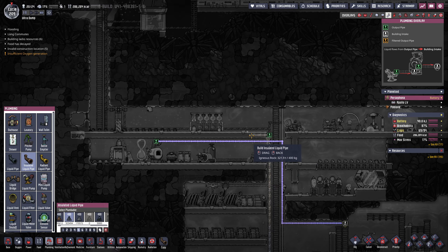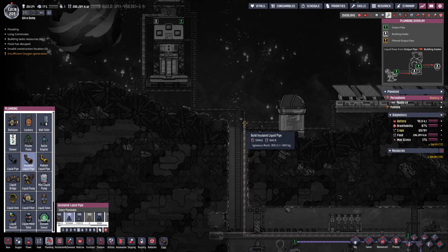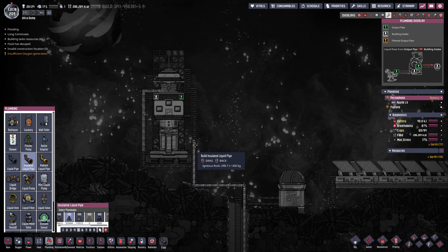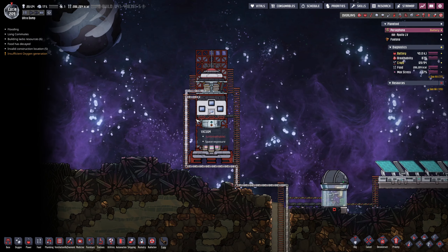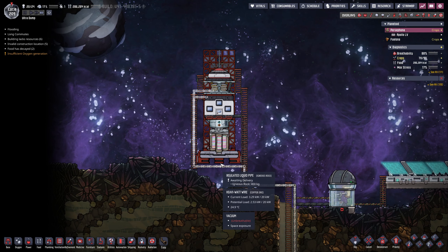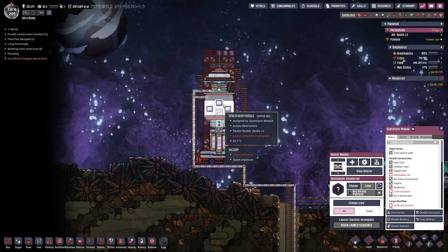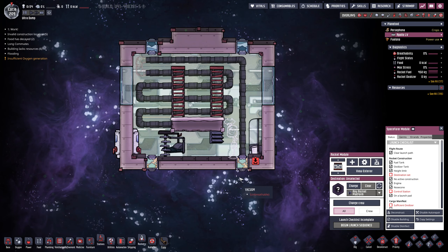Let's take this piping and go up here. I'll probably go in on this side. I don't know if that's going to melt when the rocket does eventually take off, but we'll see how it goes.